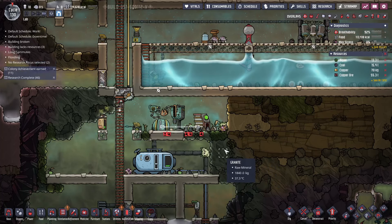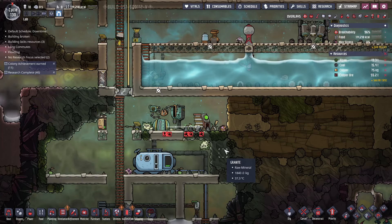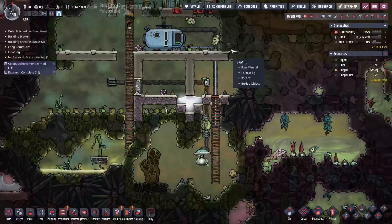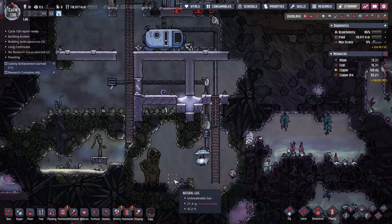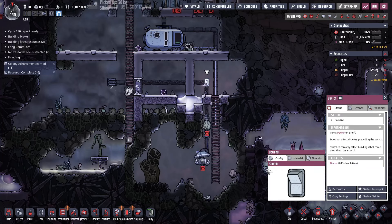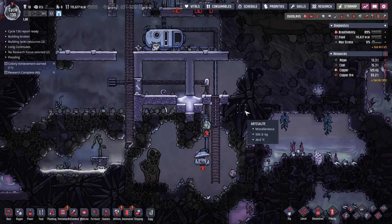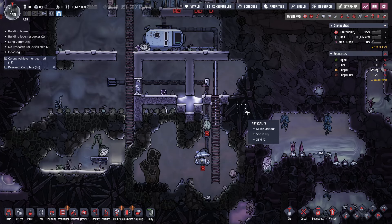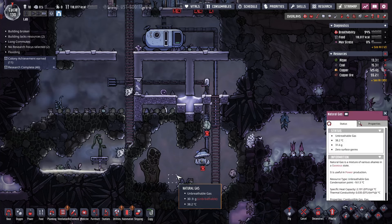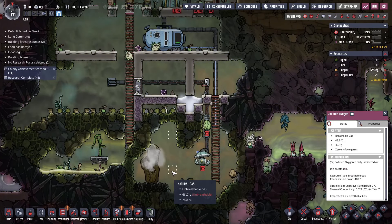There are two alternatives I can think of: one exploity, one normal. The exploity one — just place tiles over the polluted gas and it will be deleted. So it would just be like a vacuum. Or I could just put stuff over the natural gas. You calm down — there's not enough natural gas here. The normal way: a pressure sensor set to greater than two kilograms of pressure, connected to the pump.